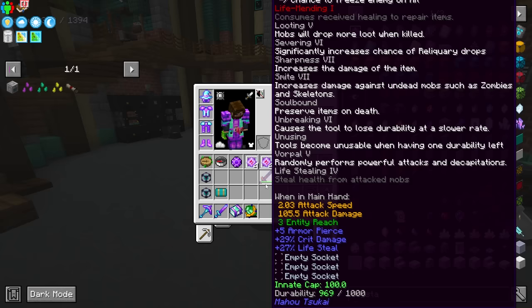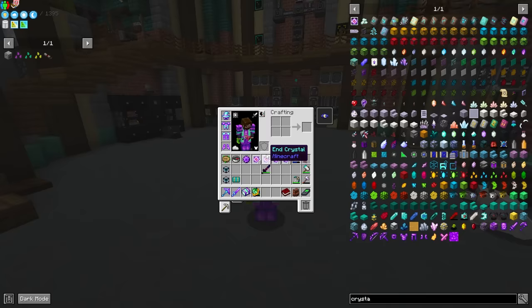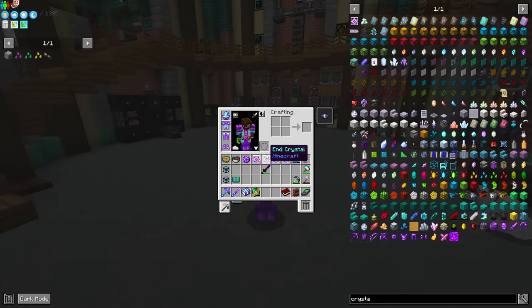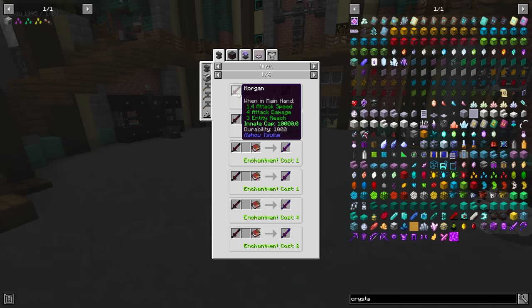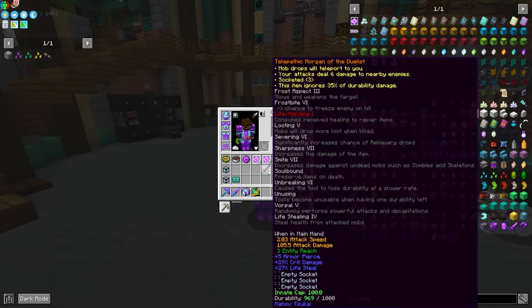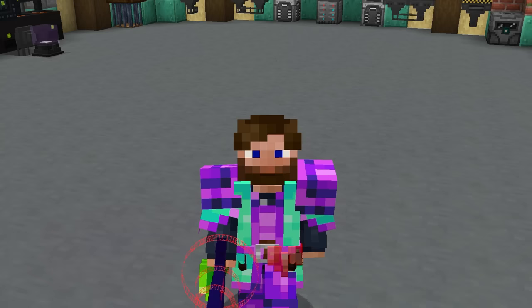I've now done all the hard work of god-forging this and setting up the enchants. There's so much on it that it doesn't even display on screen, but if I go into video settings I can make it a bit smaller to see everything. I set it up with life mending because regular mending doesn't work. We have Vorpal 5 on here, which is an insane enchant — it's going to take the current damage we have. We also have sharpness, which brings up attack damage, and attack speed is also increased.